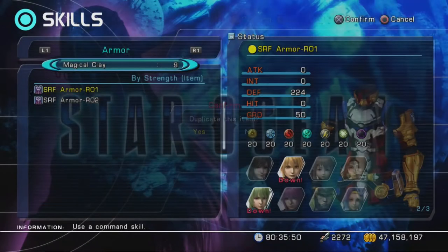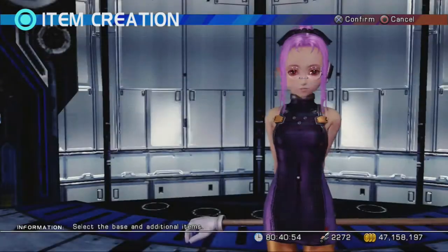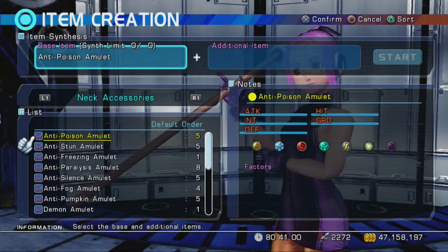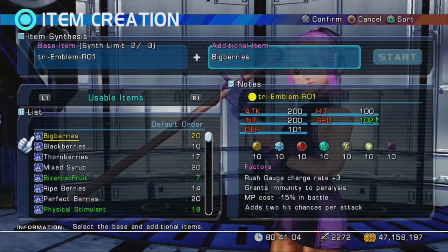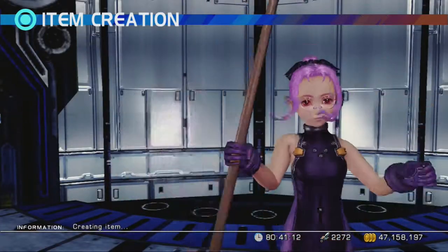You have a weak ass suit of armor with perfect elemental defenses! What the fuck we gonna do with that? I'll show ya! Copy that son of a bitch 3 times! Now you have 4 of them. Synth two of those onto one of the 20 tri emblems you bought from Santa Claus! And synth the other two onto another one of the 20 tri emblems you bought from Santa Claus!